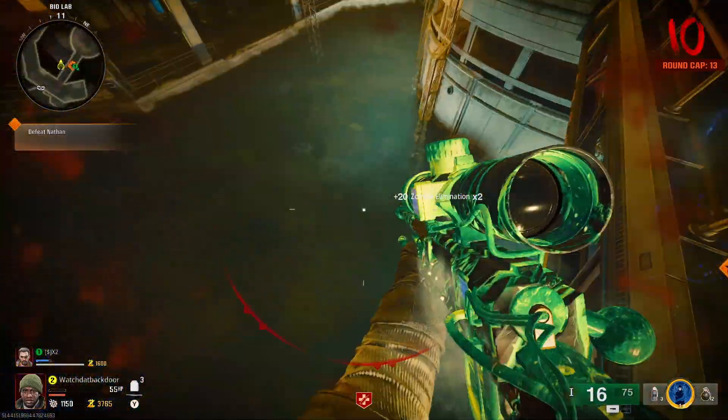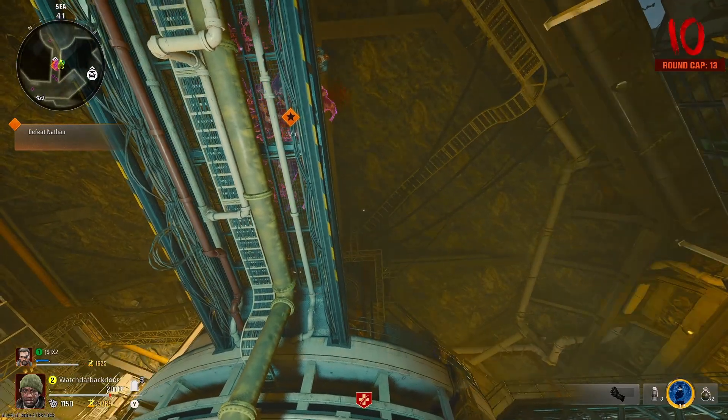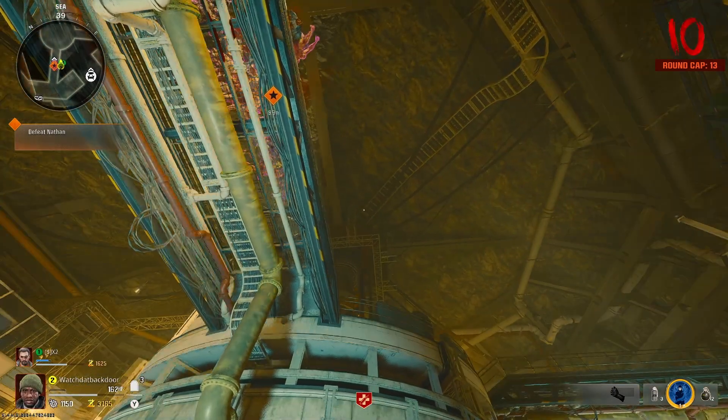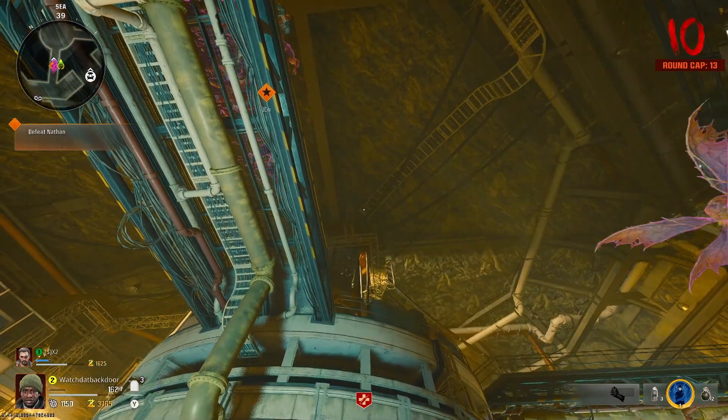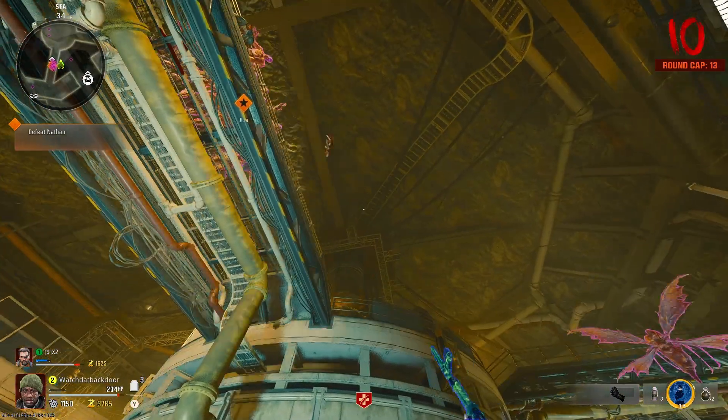You're slowly going to lean to the left or slowly lean to the right until Nathan falls under the bridge and automatically gets instantly killed. It's an insane glitch — a crazy glitch. You guys have to test this out for yourselves today, especially if you're struggling on killing Nathan, or even just if you want to do it for fun.